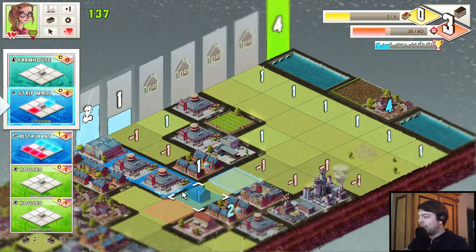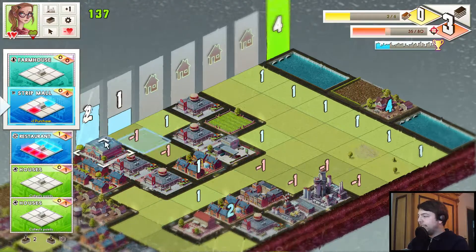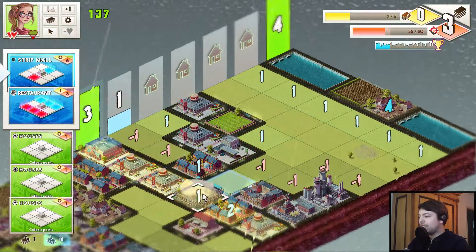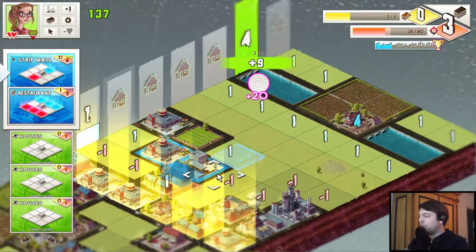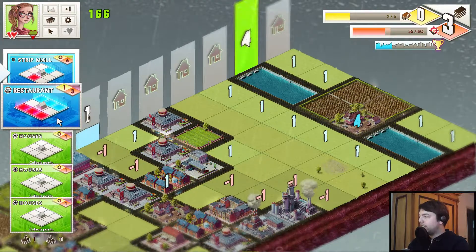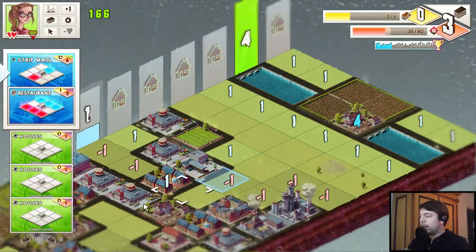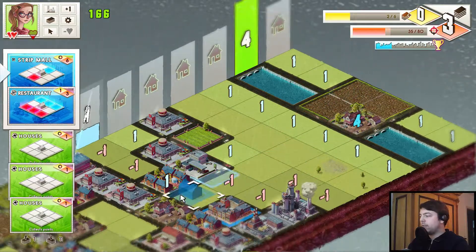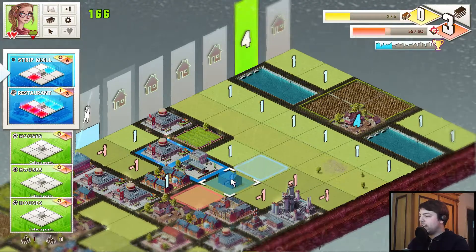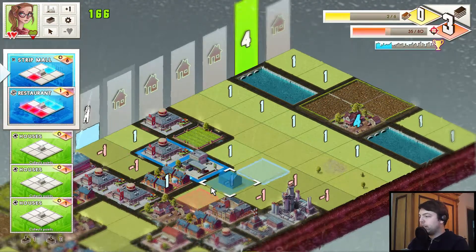That screws over my plans, kind of. That means I can show you another feature. Because I don't see a reliable way of clearing the next column right now. I could try to just place some cards and hope that I get something that I need, but it's going to be hard anyway. Actually it's not that hard — I just need one. And we got this.